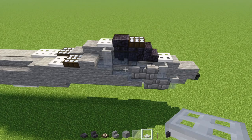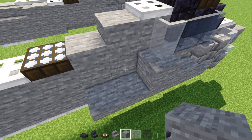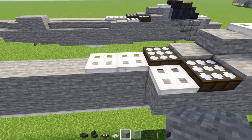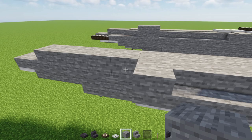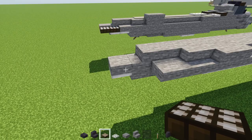Behind that, add three more stone blocks. Then add a stone slab to the side, a daylight detector made blue, an iron trap door, another stone block, and stone stairs facing towards the back. Add five more stone stairs, two blocks wide of stone blocks, stone stairs facing outwards, and another stone stairs facing the back. Then a stone slab, and two daylight detectors both made blue.